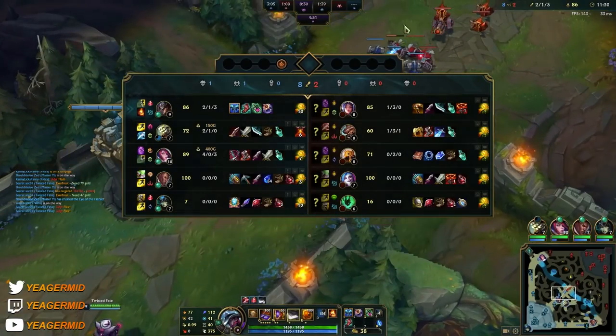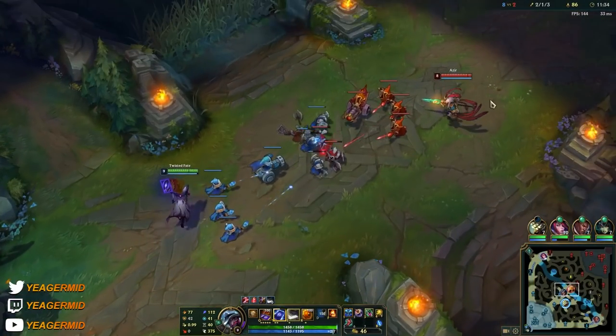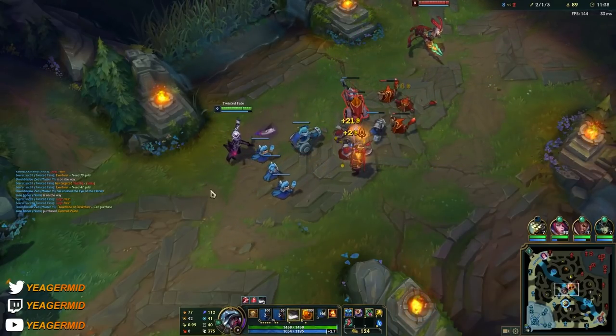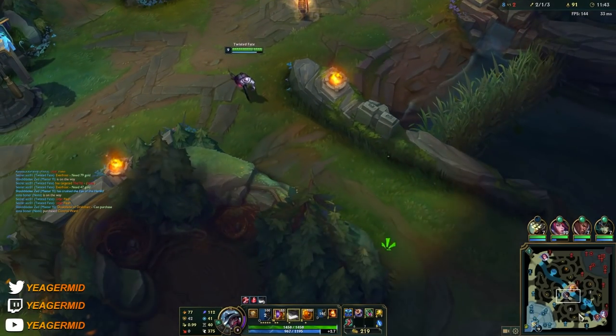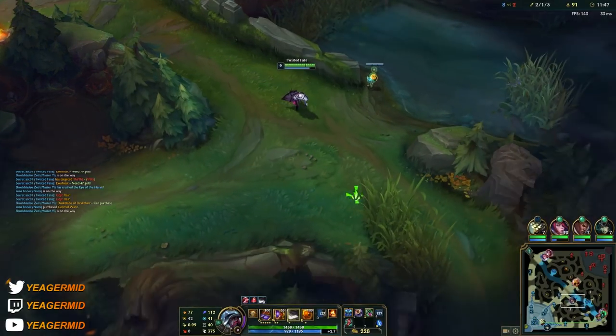Just shove and roam — that's what you gotta do. But you also gotta be smart about it. Remember that your ultimate gives you true sight, so even if somebody is invisible it will reveal them. You don't always have to use it for teleporting — if you see your jungler fighting somebody who's invisible, you can also just pop that ultimate to help them out.